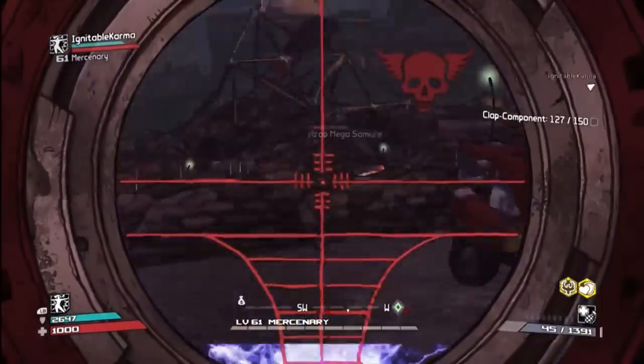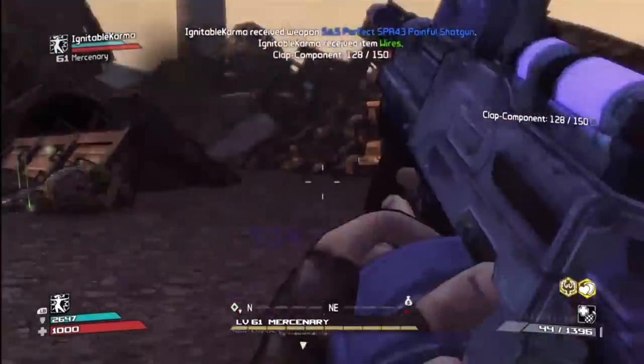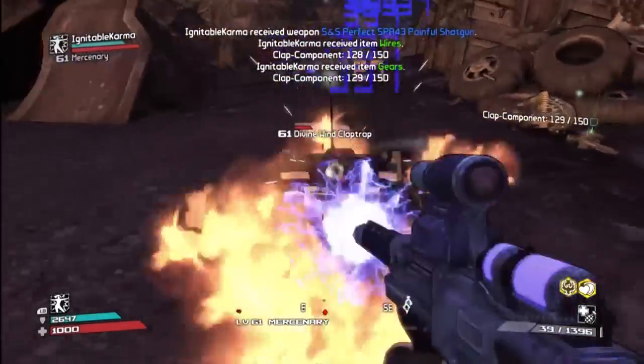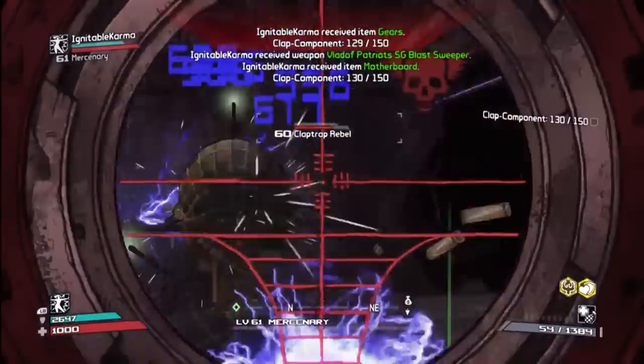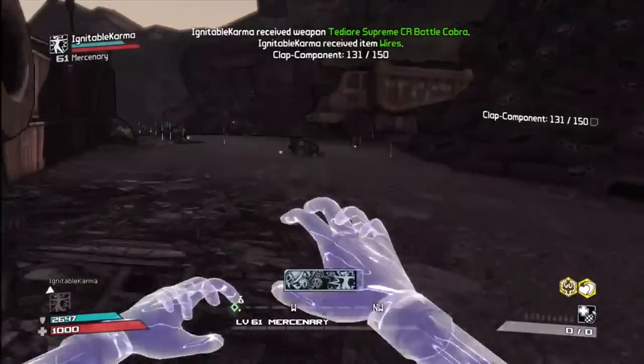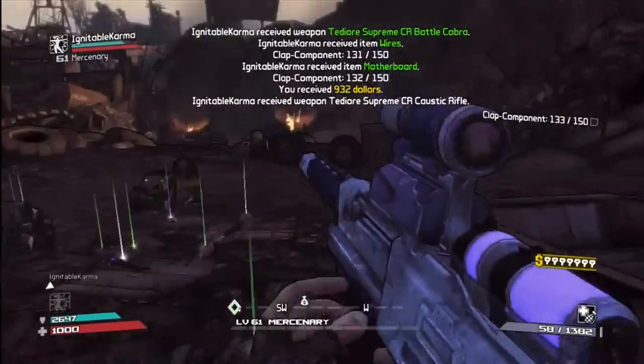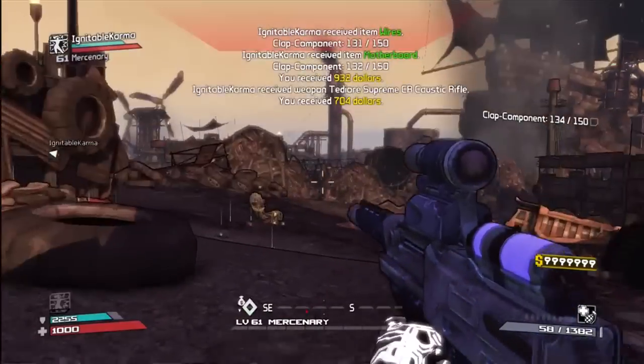The white ones are suicidal — that one right there — and they glow when they're about to blow up, and they really, really hurt. We did this on playthrough two. I don't know if they're still level 60 on playthrough one, but if they are, it really hurts when you get hit. So don't get hit.